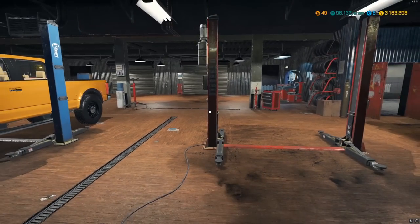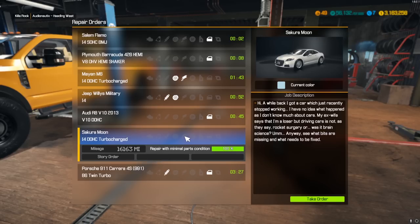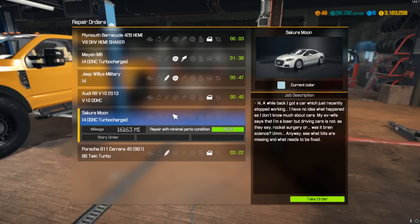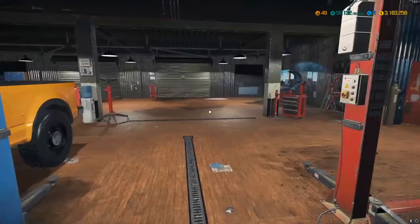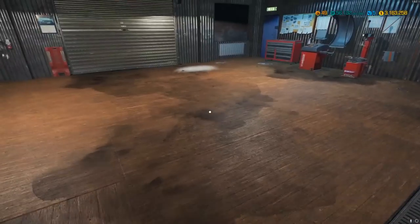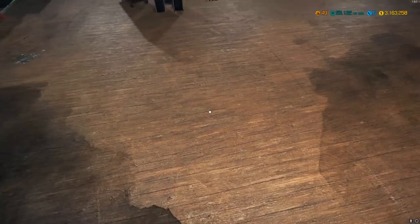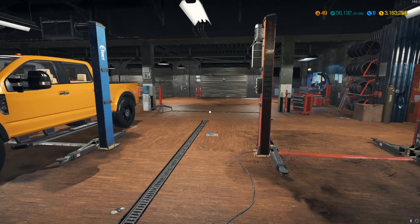That was three customer orders — one story mission and two regular customer calls. If you guys like these videos, leave a comment down below because I will do more of these. It's fun — it's not just repetitive teardowns, it's working through actual problems and figuring out exactly what the issue is. We've got a Sakura Moon to do next in the following video. Monday don't forget we're doing another video working on my actual RAM 1500. Follow me on Instagram to keep up to date with behind-the-scenes content. Thanks for watching!